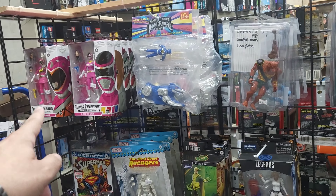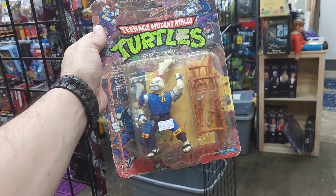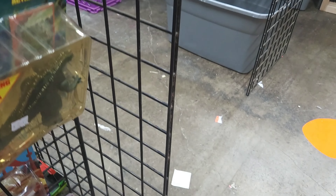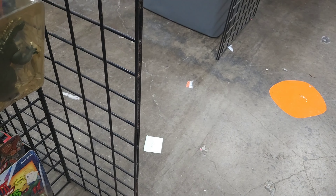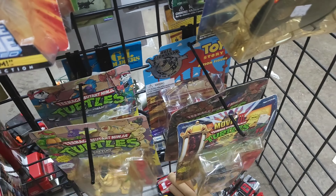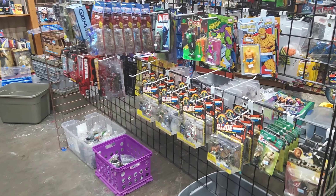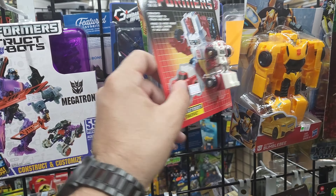They've got some Power Rangers — tons of those. We've got some newer NECA, a couple of DC down there. Check that out — $40, still on card, card's beat to hell, but there you go. We've also got General Track — $40, beat to hell, already got him. And then we've got some Movie Turtles — that one's $30, that's from the third movie. Got Tattoo, and then they've got the Panda Con down there as well. Prices aren't too bad on those — I'd like to see them a little lower just as trashed as they are, but it is what it is. You've got some Joes down here, and then there's a Reissue MiniBot — that's kind of cool.